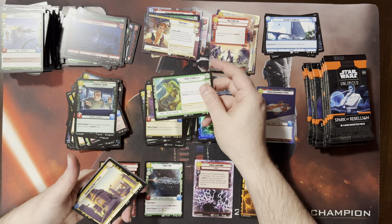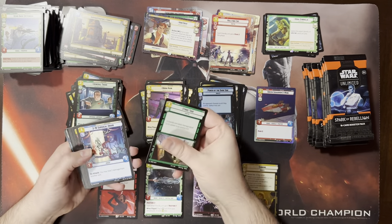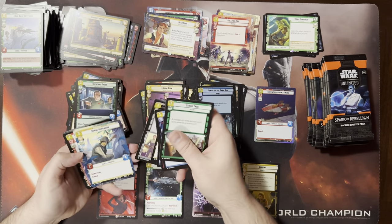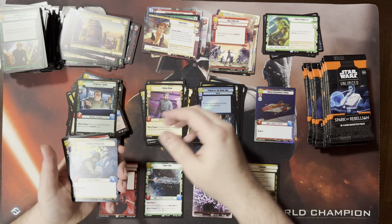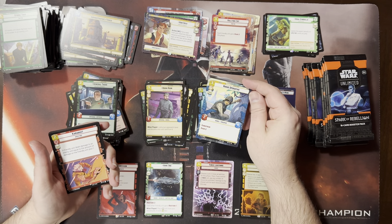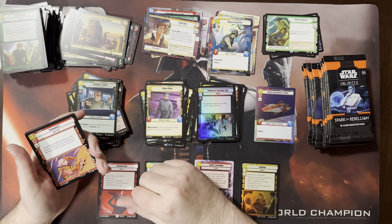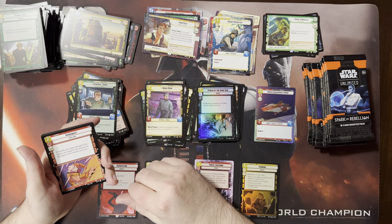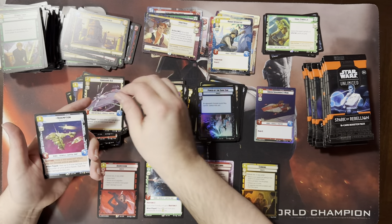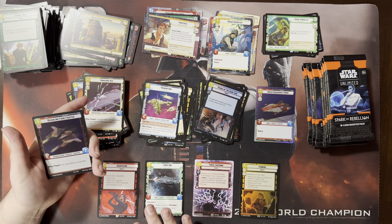We can go through your decks and figure out what you have. It's a Hera — that's another one of the rare leaders. The commons are not even worth looking at — we're going to get so many of those. Is that card good? Saboteur Raid 2 — it's strong. When it's attacking it's a Saboteur 4-4. Yeah, it just gets traded into.